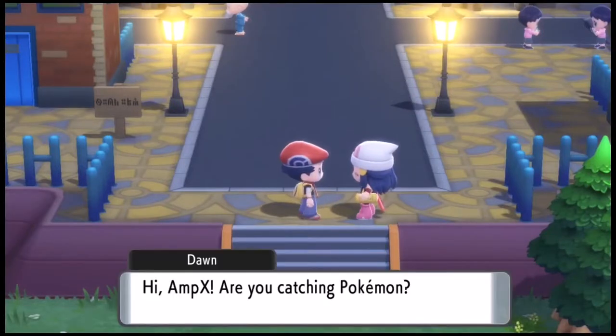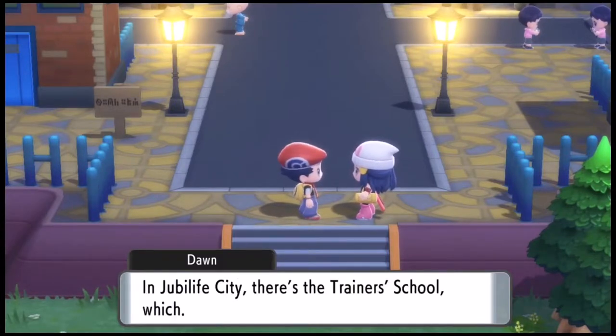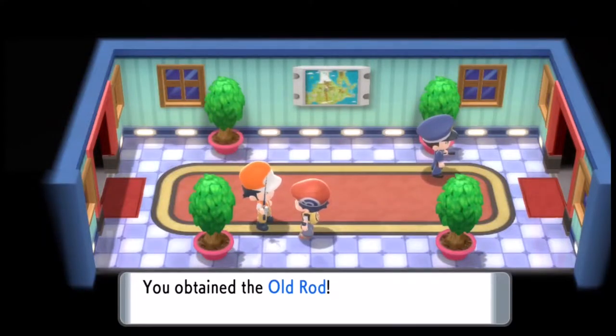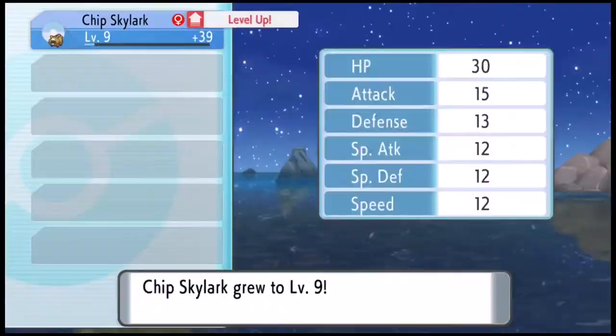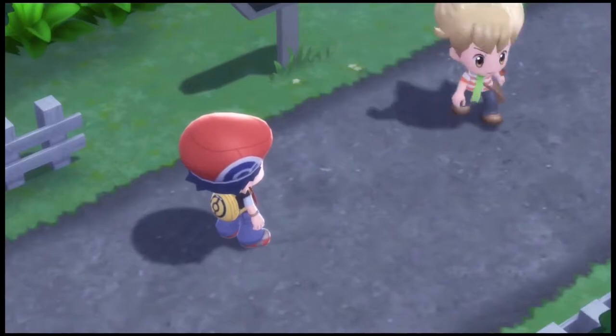We head off to Jubilife City, where Dawn questions us for only catching one Pokémon — I let her know that's all I need. We get the Old Rod so we can grind up on some Magikarp for some Speed IVs, and then go to take on our first challenge in our rival fight.